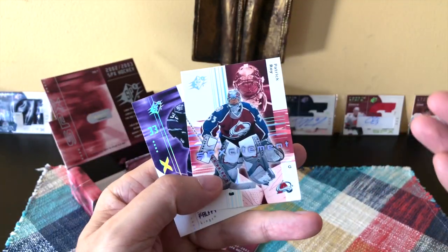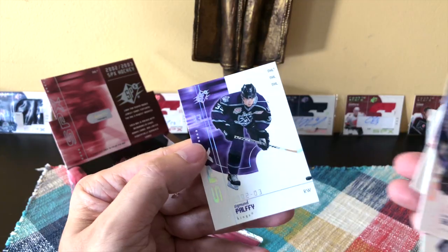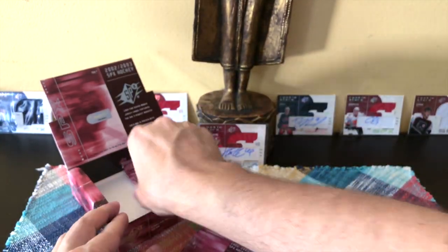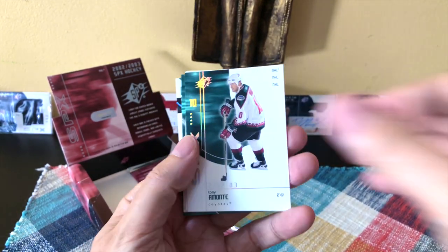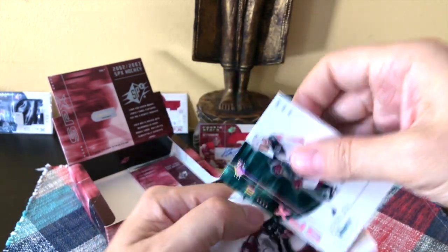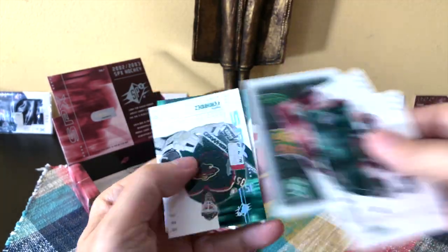Continuing on, we have a Tommy Salo and Joe Sakic - it's going to be a break! Joe Sakic scores and that makes it 5 to nothing Canada! SP Excitement next to the Patrick Watts SP Excitement and a Ziggy Palffy. We also have a Tony Amonte and another Joe Sakic.